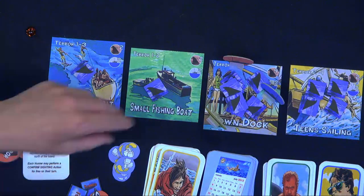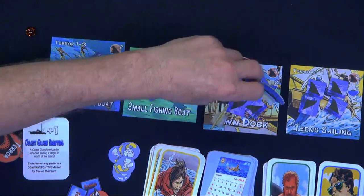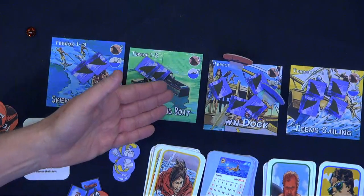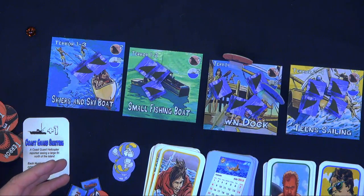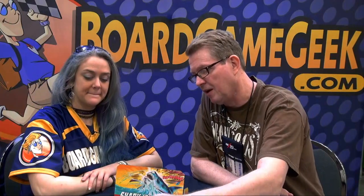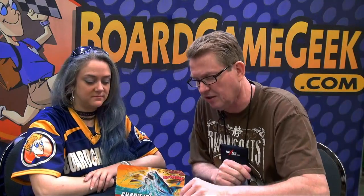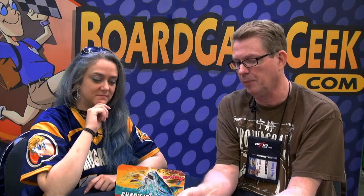The goal of the shark is to terrorize the area he goes to without the hunters catching him. If they catch him, he can't terrorize. But if he terrorizes and they don't find him, he attacks — and then they attack him because they see him attacking. Each player is very thematic; they all have their own deck of cards which gives them specific abilities.